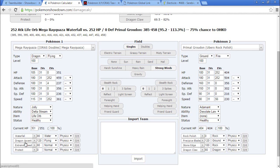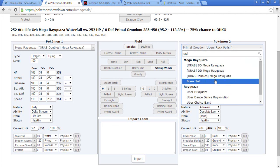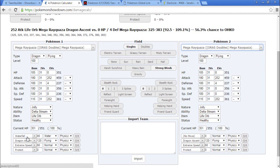I think I want to go physical with Protect, Extreme Speed, Dragon Ascent — not Waterfall though. Draco Meteor probably. Let me bring up another Rayquaza. Let's put Draco Meteor on. We didn't have it as Naive — that might have been able to knock out at that point. But Draco Meteor absolutely destroys other Mega Rayquazas.